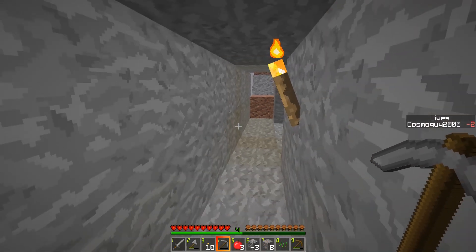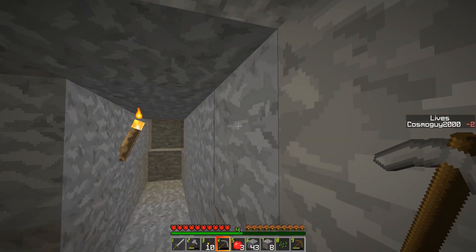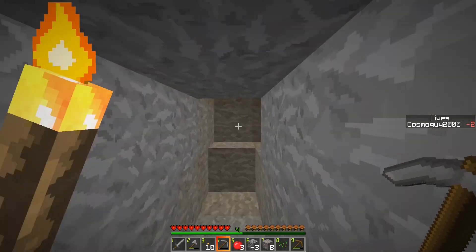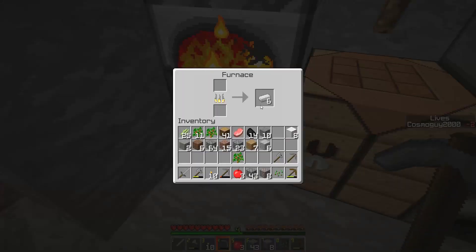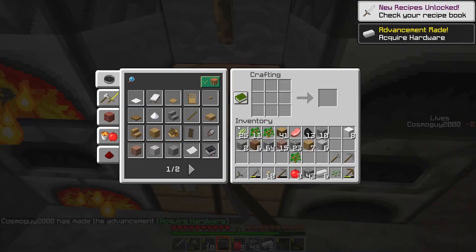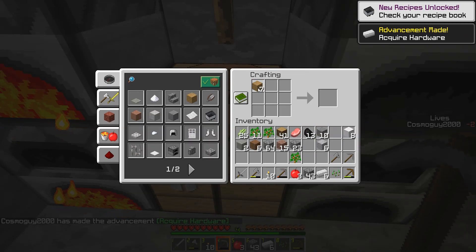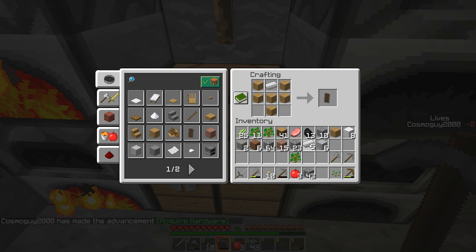Hello, this is Cosmo Guy and welcome to episode two of the God Apple Hunt. We've just mined up some more iron and we are going to smelt this — another eight. We're gonna make ourselves a shield because that is so important, and we are going to make a pickaxe.